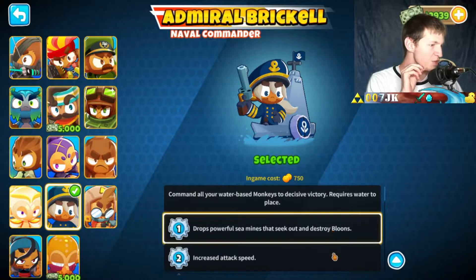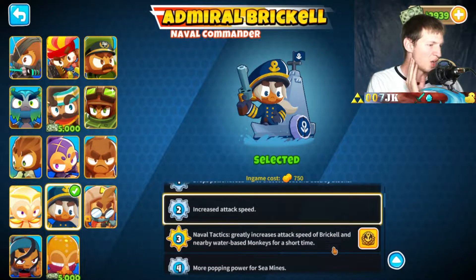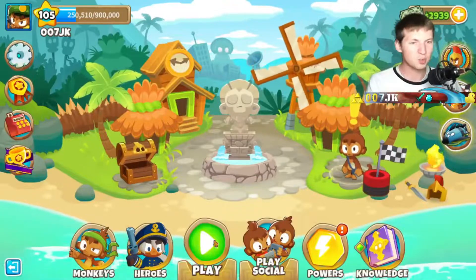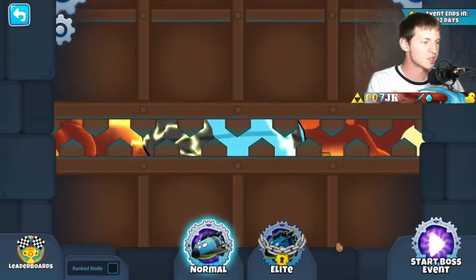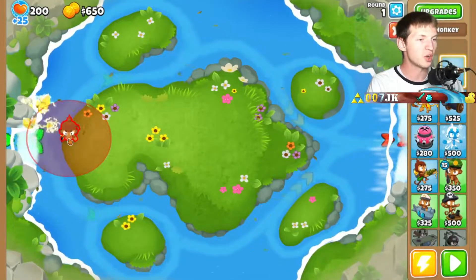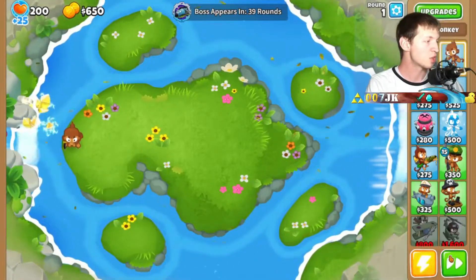Captain Brickle drops powerful mines to destroy balloons — oh wait, that might not be too good. But he also taxes the speed of Brickle and nearby water-based monkeys for a short time. We'll stick with Brickle just to see what happens, and if it doesn't seem to work too well we'll change up the hero.